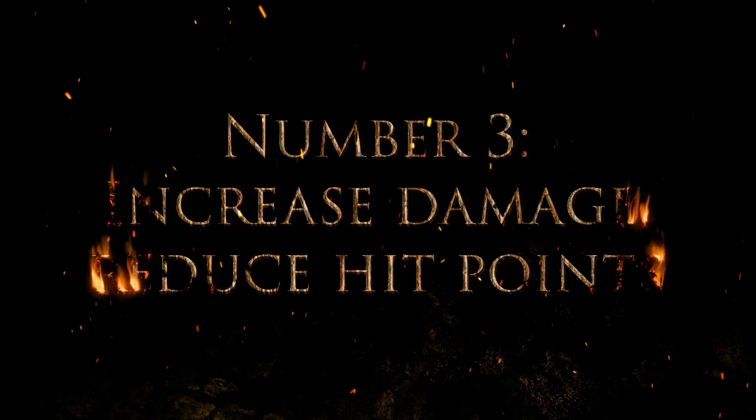Number three: increase damage, reduce hit points. The first very basic thing you can do is increase the damage a monster does while dropping its hit points a bit to make it more of a glass cannon. Think about the standard boring slugfest that often happens in RPGs. It usually involves characters beating on monsters that don't offer too much of a threat to them, but that either have high defenses like armor class or high health. The effect of this is dragging the battle out, but with not a whole lot of excitement because the characters are in like zero danger.